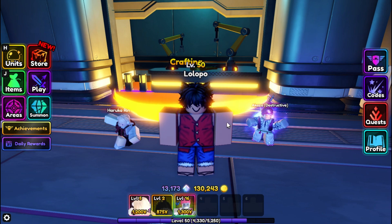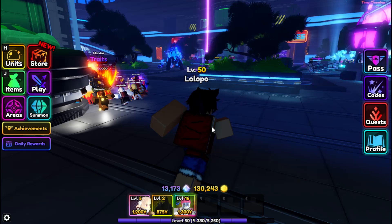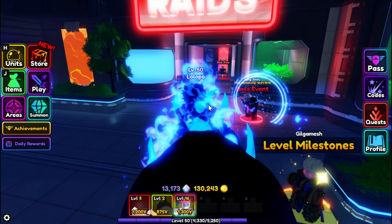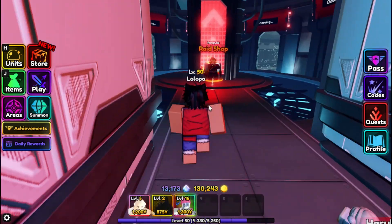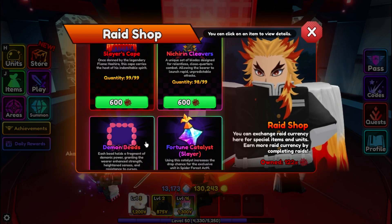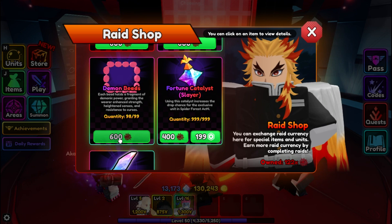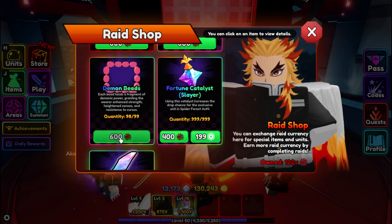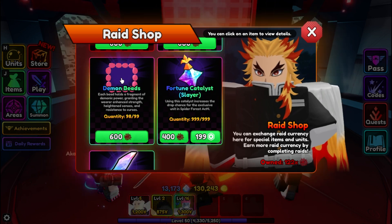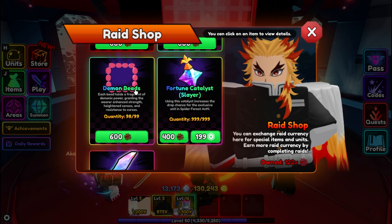But you need a special item to evolve Aqsa — that is the Demon Bead. You can get it from the Raids section. If you come here and look, you can get Demon Beads for 600 Red Web Tokens. So you need those tokens and a lot of essence stones to evolve Aqsa.